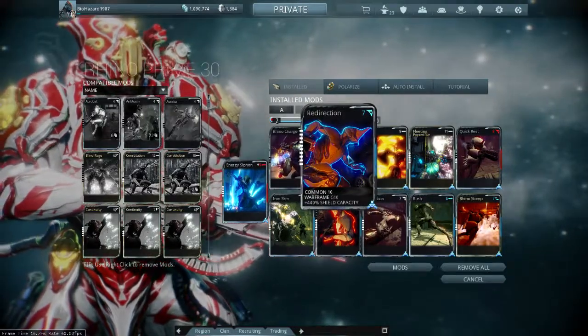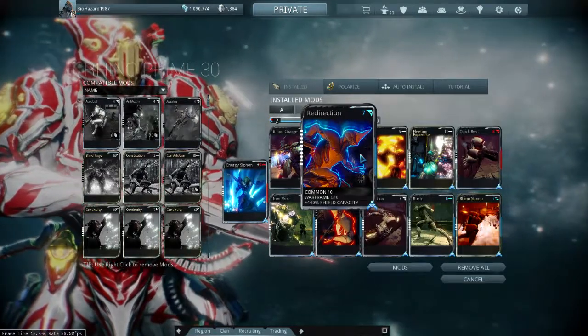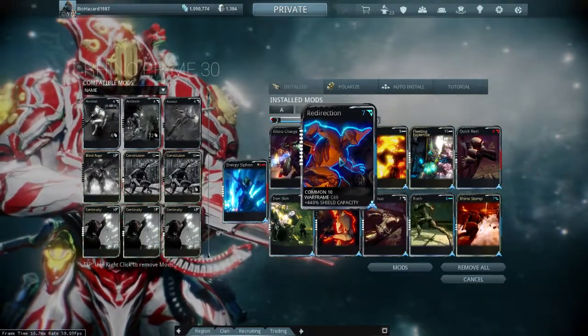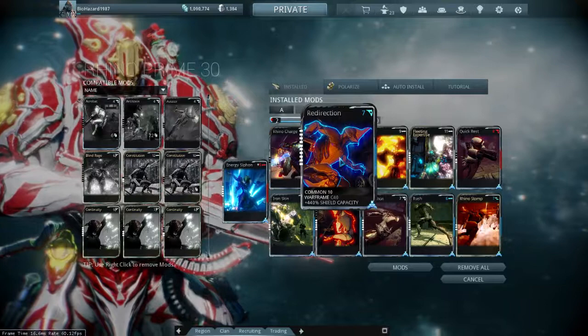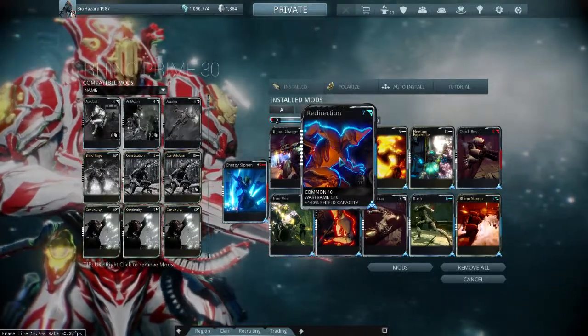Next up is Redirection. This is pretty straightforward for most Warframes, and Rhino is no exception. This is useful to have, especially when your Iron Skin is unavailable. That way you can take the most amount of damage and hopefully your energy will be restored before you lose all your shields.